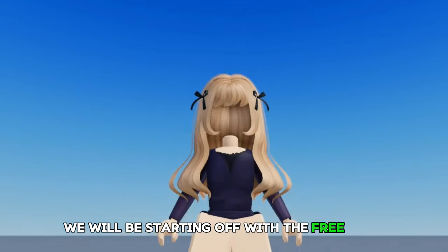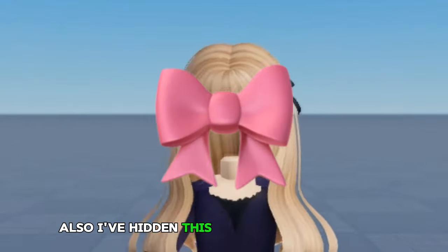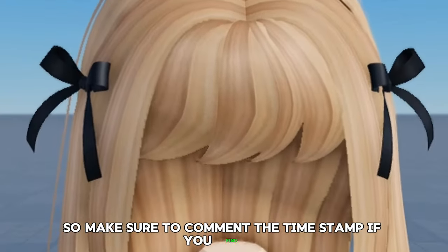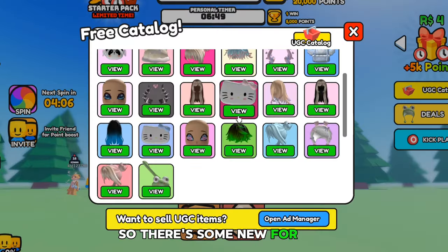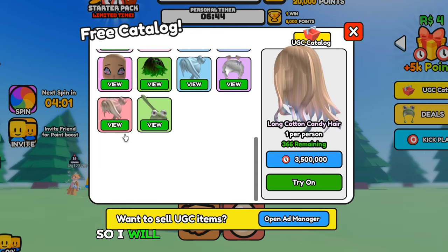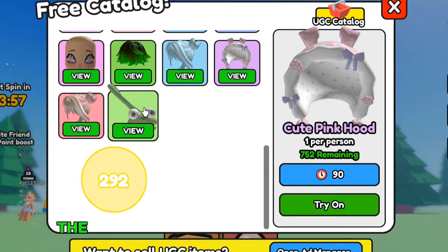We will be starting off with the free hair codes and then I'll be showing you how to get this shirt. Also, I've hidden this emoji somewhere in the video, so make sure to comment the timestamp if you find it. So the game is UGC Don't Move. There are some new free UGC hairs and you guys wanted me to give you more codes, so I will. By putting in these codes, you will be able to get points and from those points, the free hair.